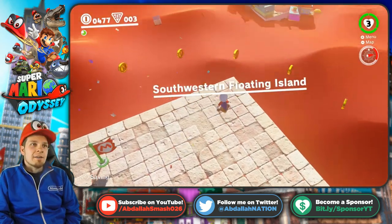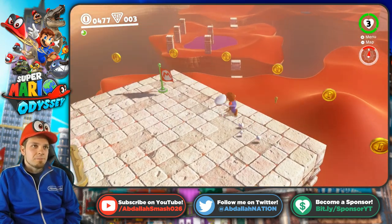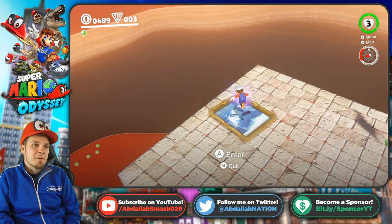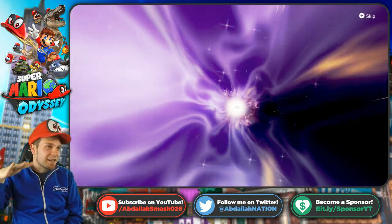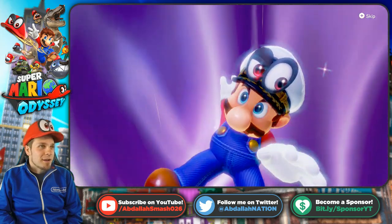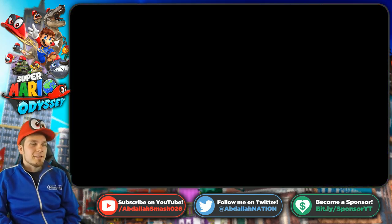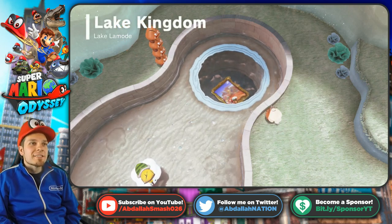I spent hours — literally, I was in the Sand Kingdom like 'how do I get to that gigantic island floating in the sky? How does one even do that?' I tried going to the very tallest peak. There's a little guy you can transform into called Glideon who kind of glides, and I tried all that stuff, but it didn't work. And then I just came across it and I'm like, 'Oh my gosh, that's how you get to these places!' That's crazy.